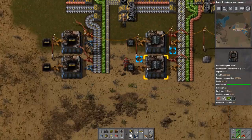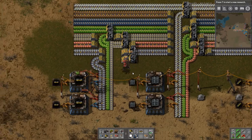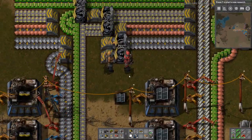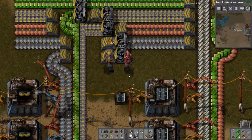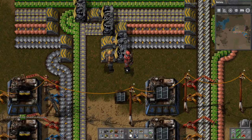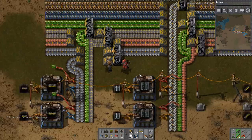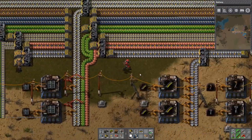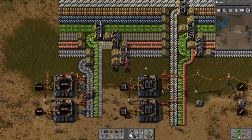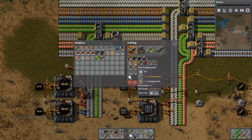I believe the next on our list is actually red belts, because now that we've sorted out all the full list of things we want to do, we want to do them faster. Especially the iron line — the iron line could definitely do with an upgrade to red, as I feel like it could wear out at any point. Red is quite simple to make, actually. Transport belt and iron gears.